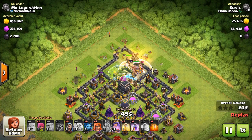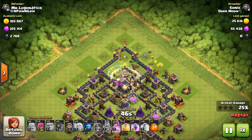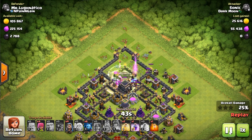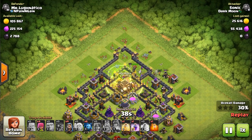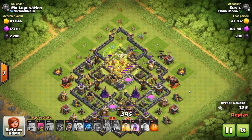The jump spell will last long enough. The healer goes down off a seeking air mine. I rage up the barb and get him in there, then send my valks. This is why you take out those buildings - when you place your valks they have nowhere to go but in. I drop a healing spell just to make sure and guarantee the one star.